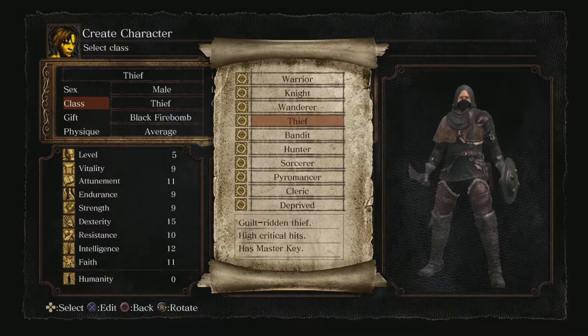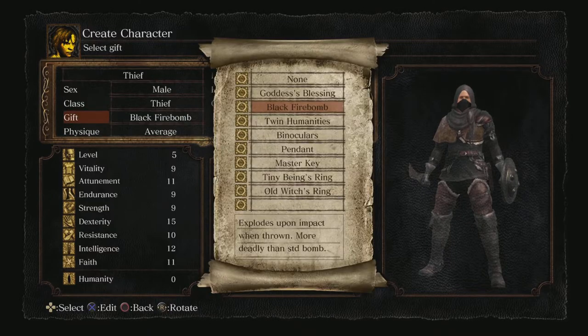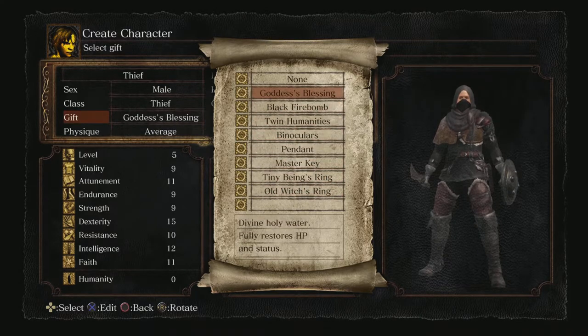The description here is 'guilt-ridden thief, high critical hits,' which is true. The only problem is the game doesn't tell you how to really go about getting those critical hits or what to do with the Thief starting equipment, but I'm going to show you. It's definitely worth paying attention that it says 'has master key,' so whatever you do for your gift, don't choose the master key because you already have one. Instead, get something different like the black firebombs or twin humanities.